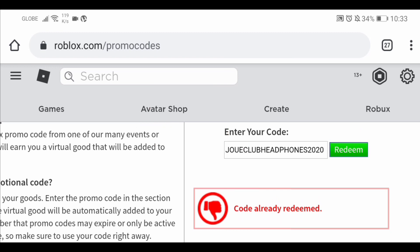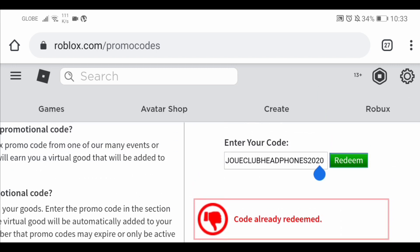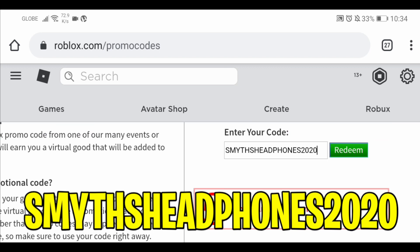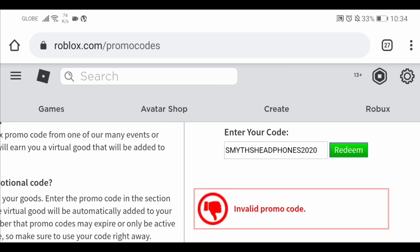It's kind of like a fruit thing — is it a fruit or is it a vegetable? I don't know. Anyway, let's get right into the next promo code. The next promo code is 'Smith's headphones 2020' — enter that and you'll get these beautiful headphones.